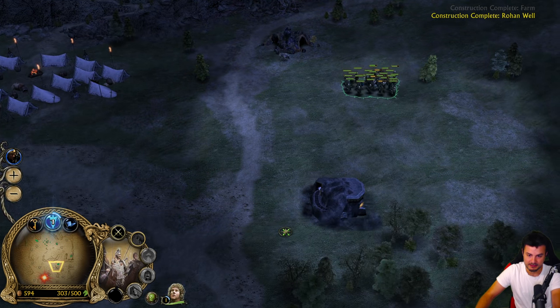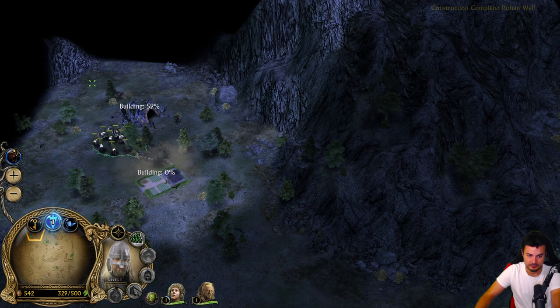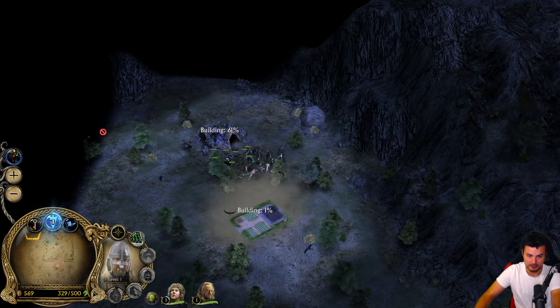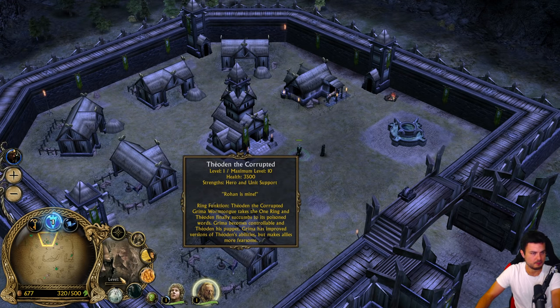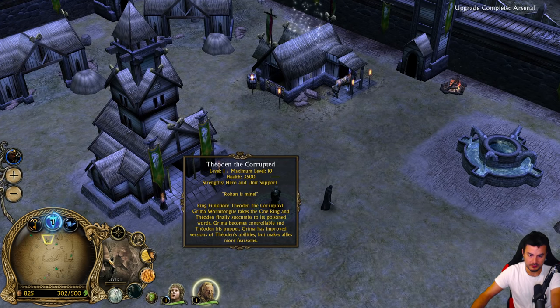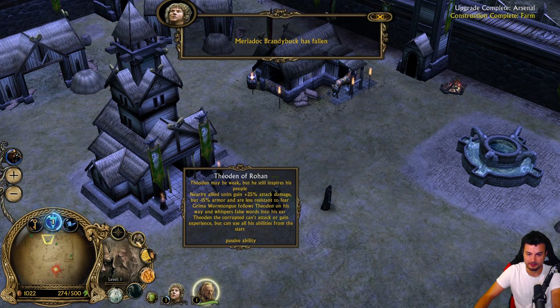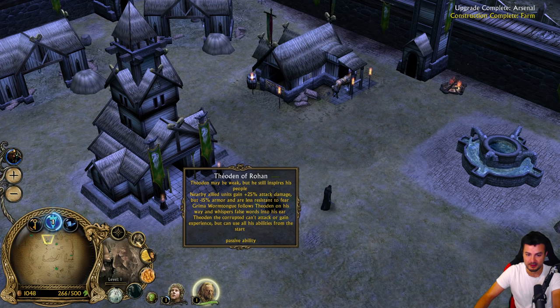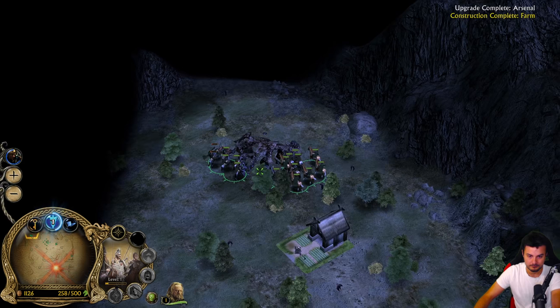Let's destroy this enemy farm and build another one here. Theorine the corrupted - Theorine of Rohan. Theorine may be weak but he still inspires his people. Nearby allied units gain 25% attack damage but 15% minus armor. How is this inspiring people? You literally make them weaker. We need stronger heroes then - maybe Eomir.